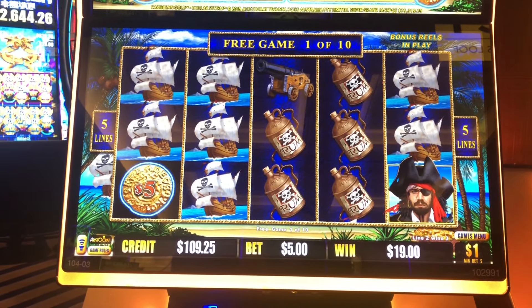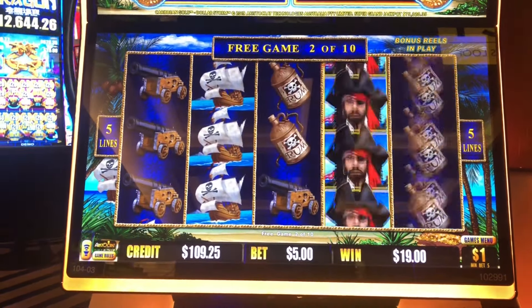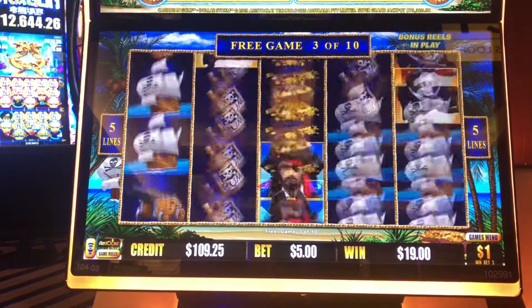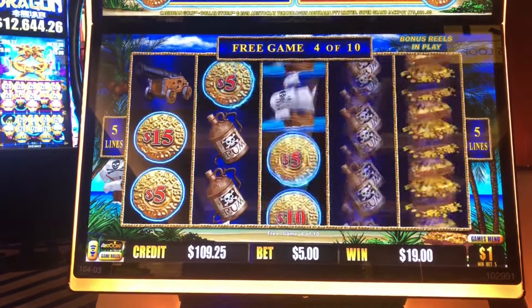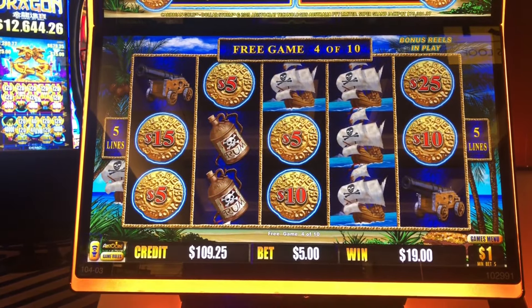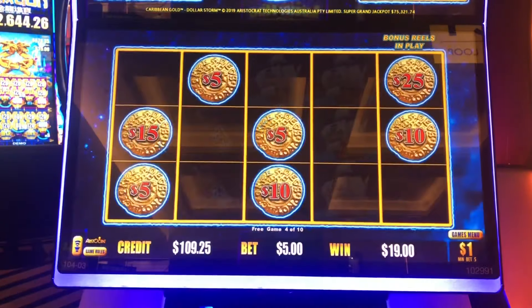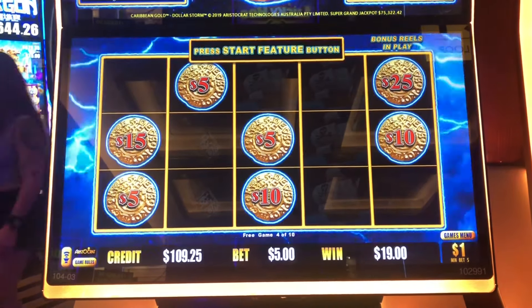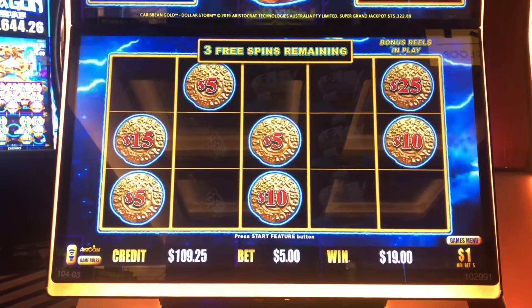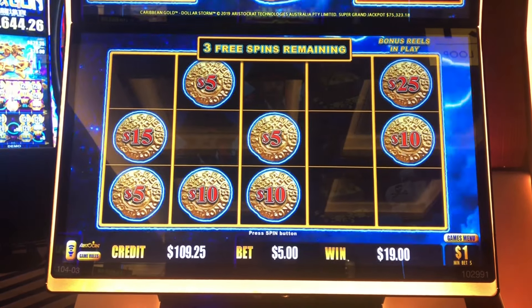The Fred Armisen-looking pirate is wild. They take out basically all the poker symbols. One more — yes! Excellent, bonus in the bonus. We're on dollar denomination, betting five bucks — not enormous doubloons, but it's a bonus in the bonus.